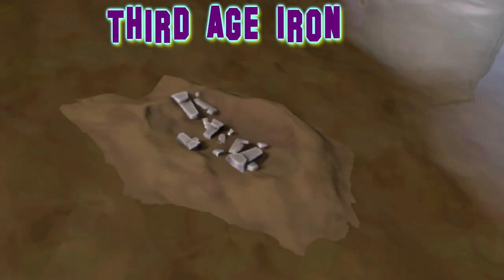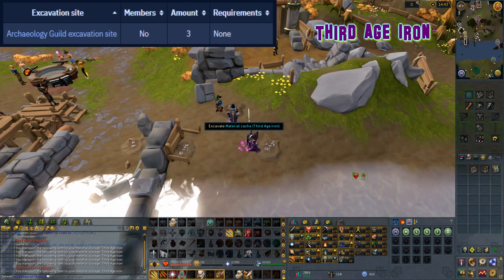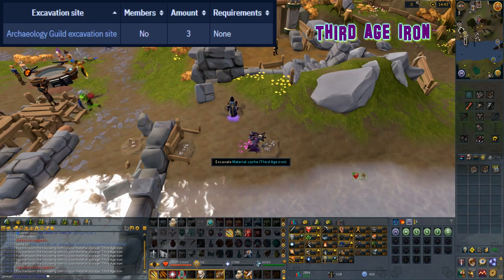Third age iron. This material requires level 5 archaeology and is located in the archaeology guild excavation site east of the entrance to the empty throne room. There are three caches of this near each other.